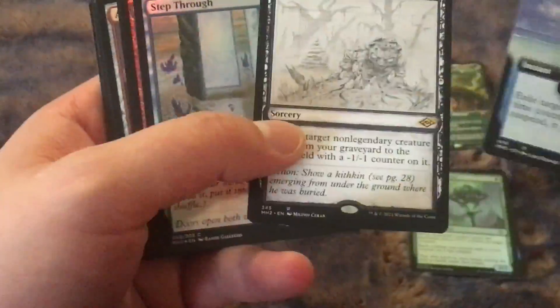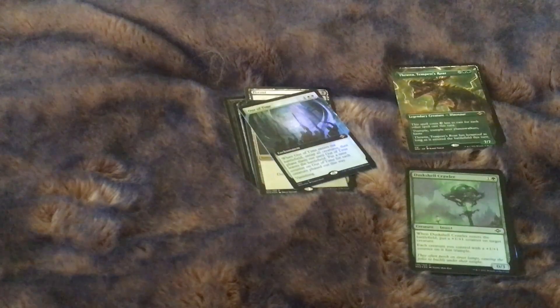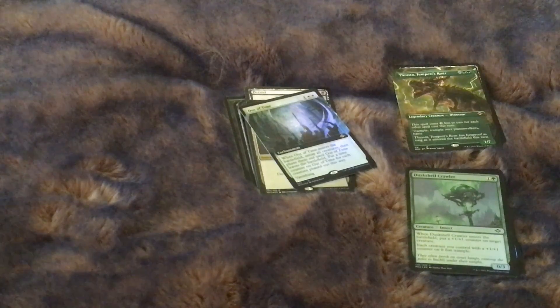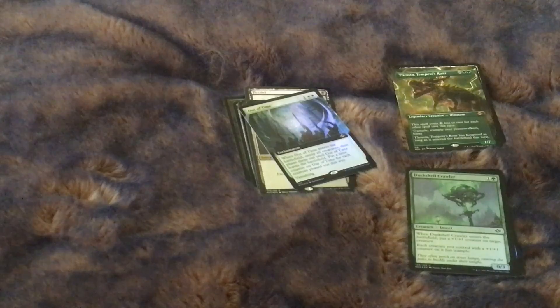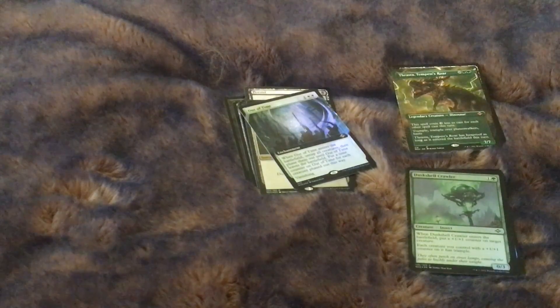This was such a bad two packs, y'all. I wish I had more positive things to say, but this is terrible. Oh — it's foil etched Vindicate! So yeah, I'm sad just thinking about doing the value for this, so we'll do the value after the next video. We'll see how the ten packs do. I wish I had a more exciting thing to say — I think we're literally looking at $30 at best, and that might be optimistic. So I guess we'll see. Bye, see y'all next time — like and subscribe!